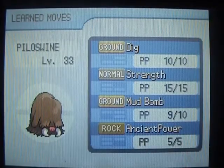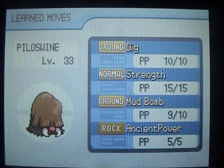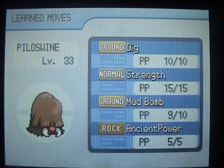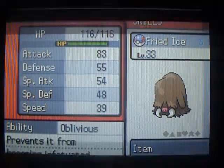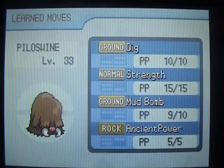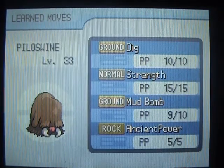Now I want to learn another move. I need better Ice-type moves than Ice Shard, and it's Ice Fang — 65 base power, 95 accuracy, still more powerful than Avalanche. What I want to get rid of is Mud Bomb, because it's a special attack. And as you saw in the last video, Piloswine does not go well with special attacks.